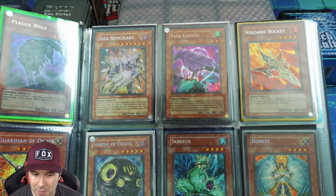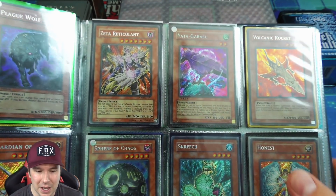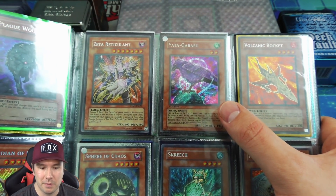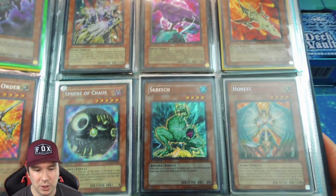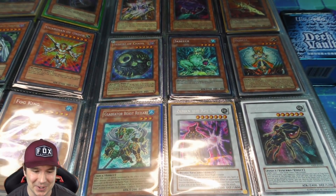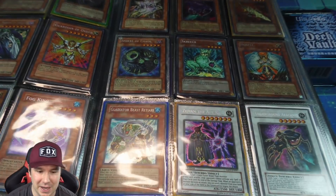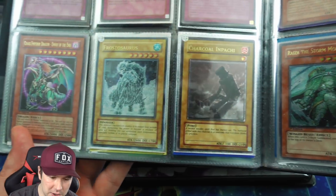Secret rare first edition Yata-Garasu — my all-time favorite spirit monster. I won a season two or three trophy from playing at locals basically being the points leader. I won the majority of those tournaments with Yata-Garasu running a pure Yata deck, then moved into a zombie control Yata deck, which was really cool — you could Creature Swap off your Pyramid Turtle, take their monster, attack over like a Gemini, get a Spirit Reaper, and take cards from their hand.